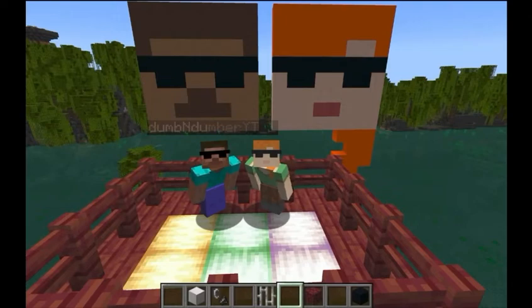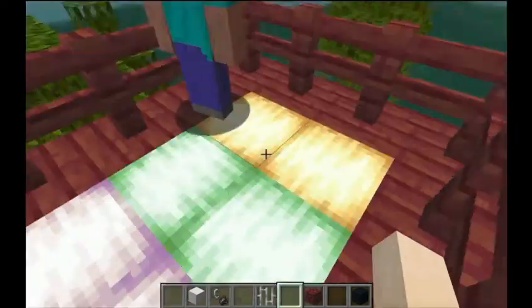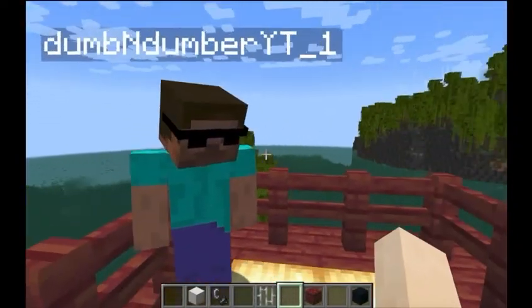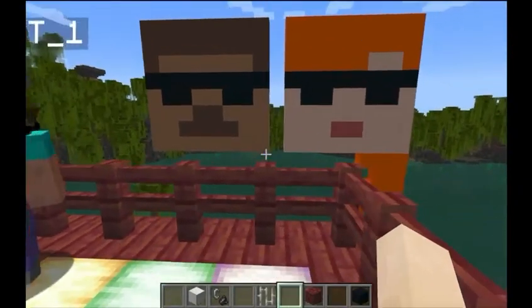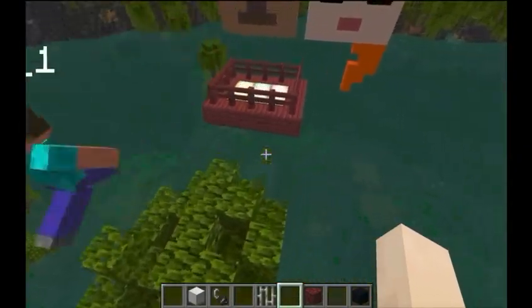What's up guys? Dumb and Dumber here. Today we have a different type of video for you. So today what we are going to be introducing in this video is a lot of new mobs and items that have just been released to Minecraft Java Edition in the new Wild Update. Welcome to the Dumb and Dumber presentation and let's get started.